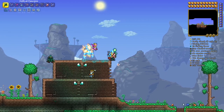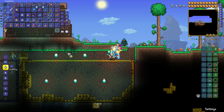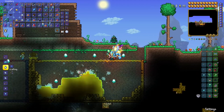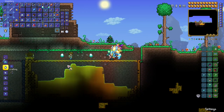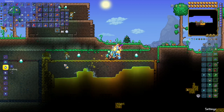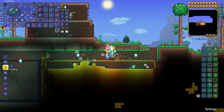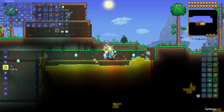You can easily get a full stack, and now look what happens if we throw them inside this empty pool. Within seconds you will have it filled with honey. How convenient is that? In my view, this is the fastest method in vanilla Terraria to create your own custom pools of different kinds.